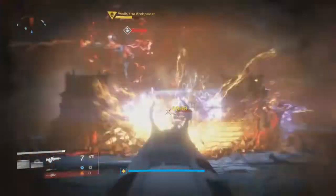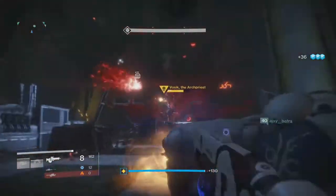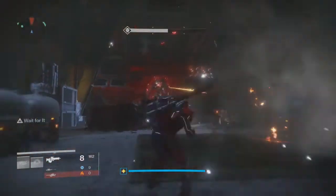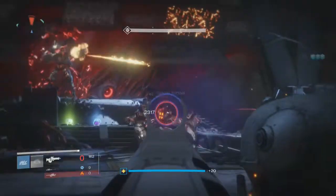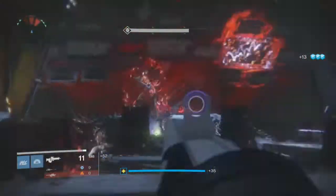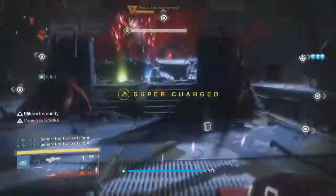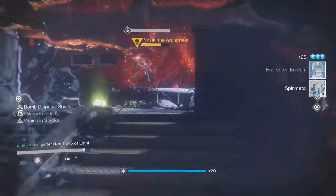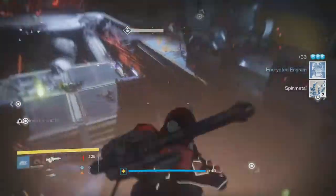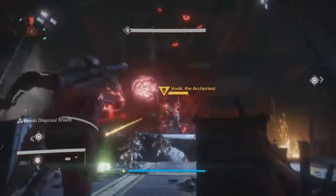After shanks, captains are the next high priority - they take a lot of damage to kill and dish out a lot of damage in return. At lower light levels like 385, captains will hurt you a lot. Bombs on captains are fine; tethers and supers on captains are fine; Gjallarhorn and Sleeper Simulant on captains are fine; Warlock and Titan supers on captains are fine. Trash mobs are next priority after that, because the boss himself doesn't really do anything lethal on his own - it's the ads that kill you.